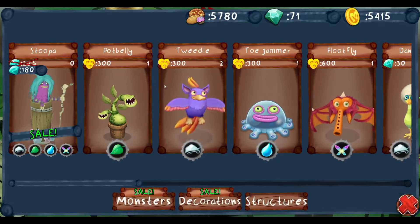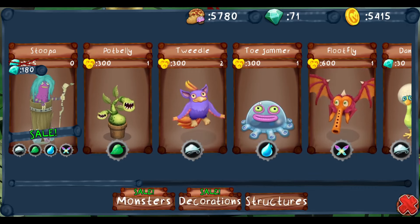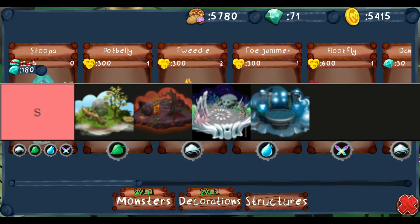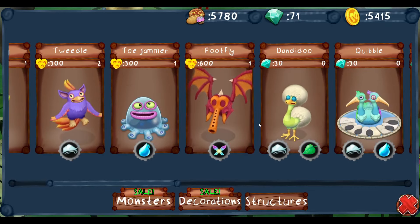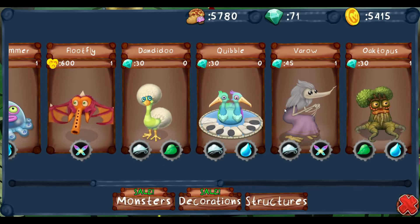Where would I put this on an actual My Singing Monsters tier list? S tier is like Plant Island, Earth Island, and everything else. A tier is like Magical Sanctum. You know what? This is Magical Sanctum level. I'm not even joking.